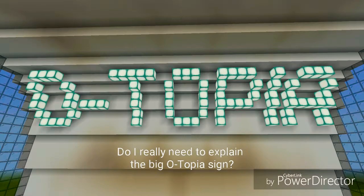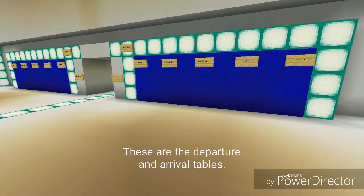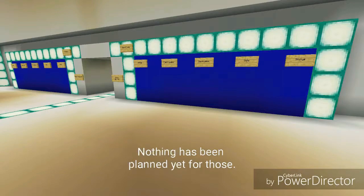Cool roof, eh? Do I really need to explain the big Otopia sign or the Owen Star which is on the window? These are the departure and arrival tables. Nothing has been planned yet for those.